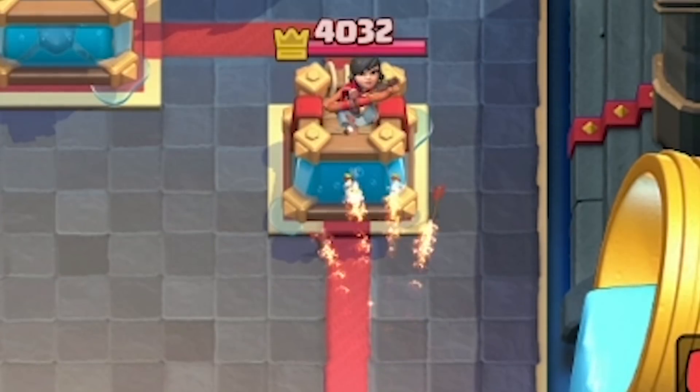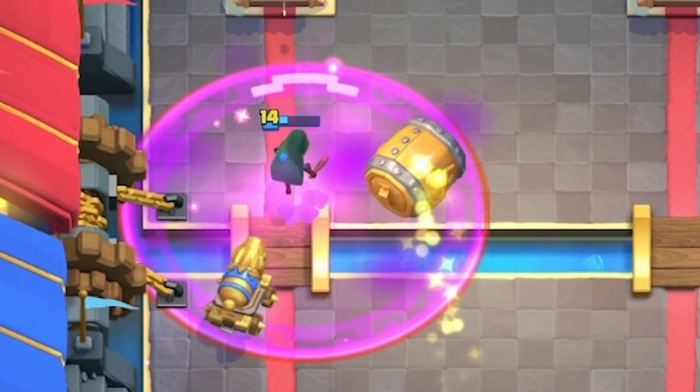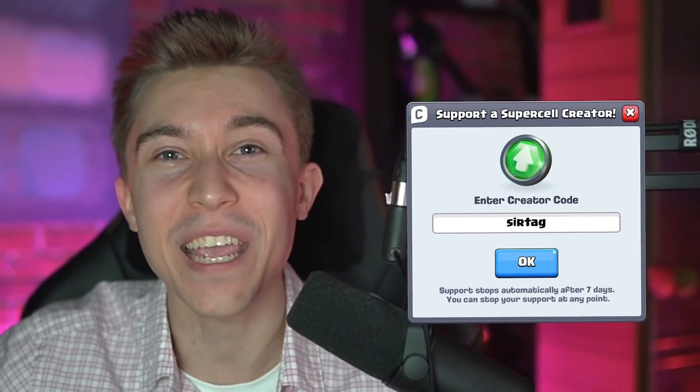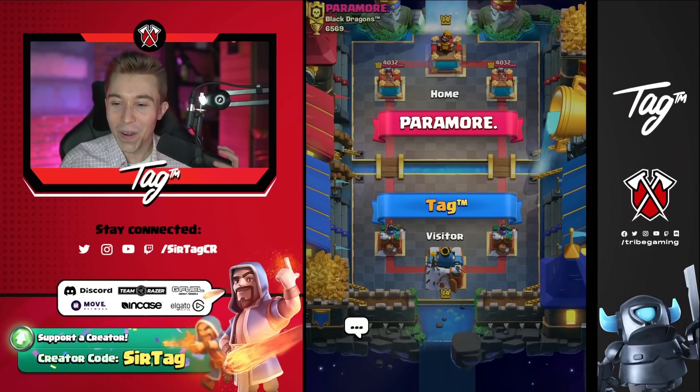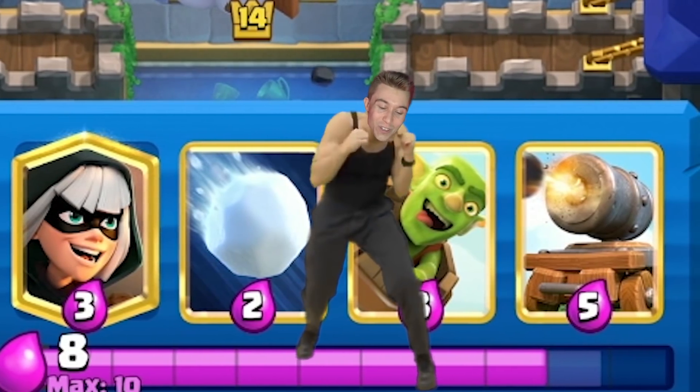Whether it's the princess at the river, the dark prince flashing on your opponent's tower, the cannon cart, or bandits sneaking their way through, you're gonna get a lot of value. It's by far the easiest log bait deck that I've played and it works at the top of the world too. So let's jump straight into some games and assert dominance. And a huge thanks to everyone using creator code cert tag, making all the daily videos possible. We've got a game here with the most offensive log bait deck you will ever see.